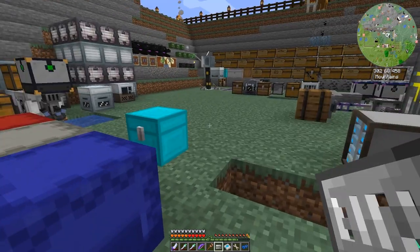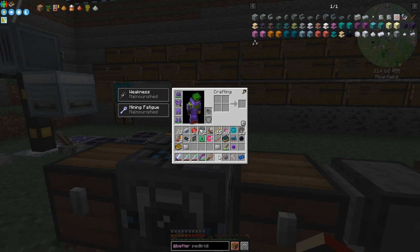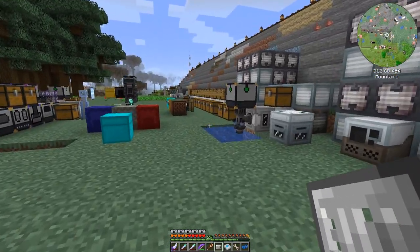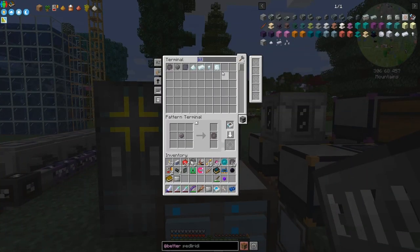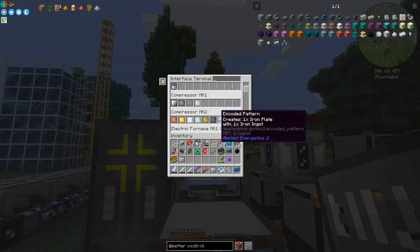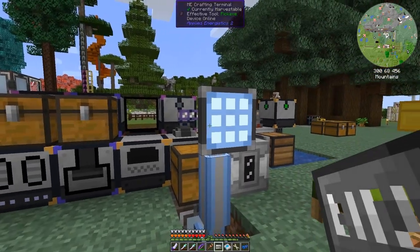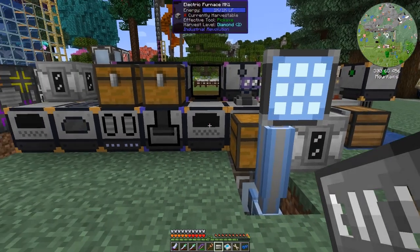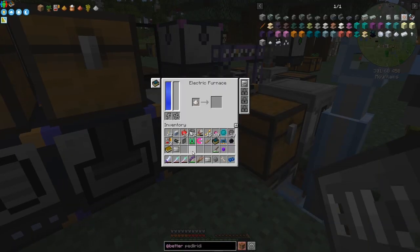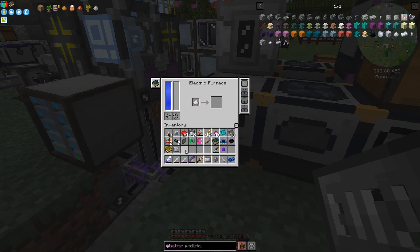It doesn't seem to work at all. This is Compressor Mark 1. I think that works in 1.7.10 as it happened — what would happen if it was working is it would change the name of these compressors here on the interface so you'd know which one was which. Now what I wanted to check is whether or not I could put this into the blast furnace one — you can't always. Let's get some quartz out again. Let's try this into here — it works! See, this one doesn't work. So this has got to be in the furnace and not in the blast furnace one.